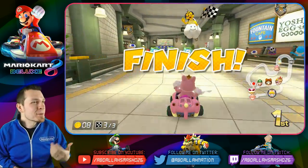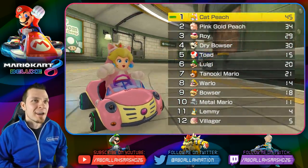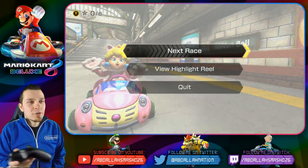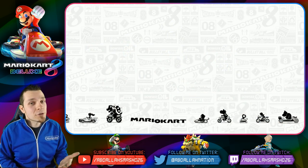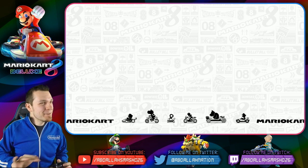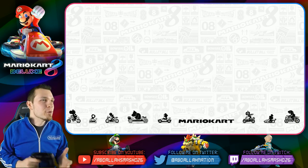Coins — dang it, I should have pressed coins. That's two more coins to my total coin count. So reviewing that level: don't take the high routes, don't do any of that nonsense. Just take the nice curves along the paths, and if you have a shroom, save it for a blue shell dodge. I want that big BSD — blue shell dodge!